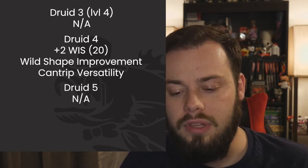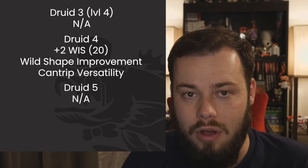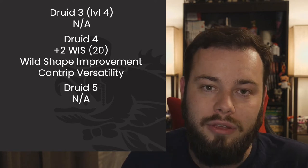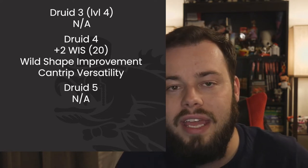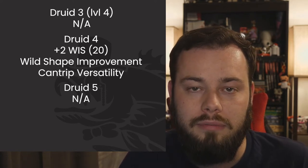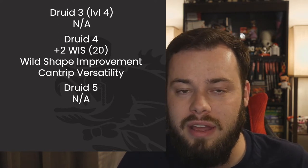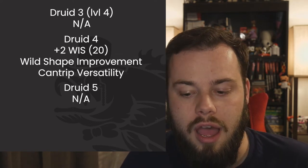At Druid 5 we get no features but unlock third-level spells. We get Plant Growth and Revivify for free — though ideally I'd prefer Fireball and Revivify thematically. Talk to your DM about swapping Plant Growth for Fireball; it's not that crazy and fits the fire theme perfectly. Other options to consider: Conjure Animals, Erupting Earth, and Elemental Weapon — though I personally don't find Elemental Weapon worth a third-level slot.